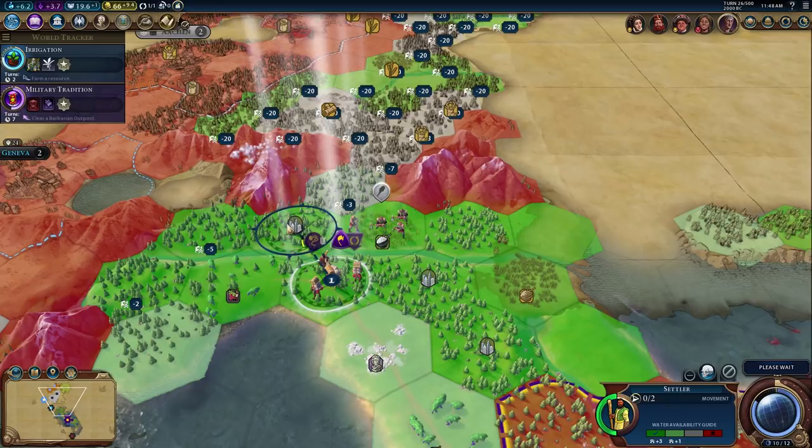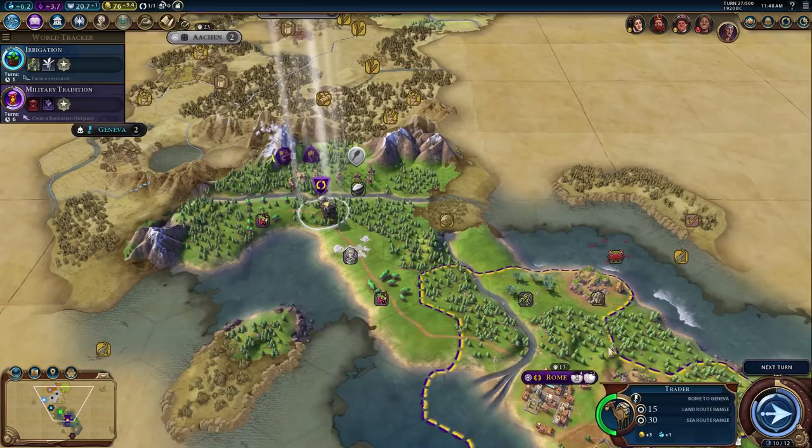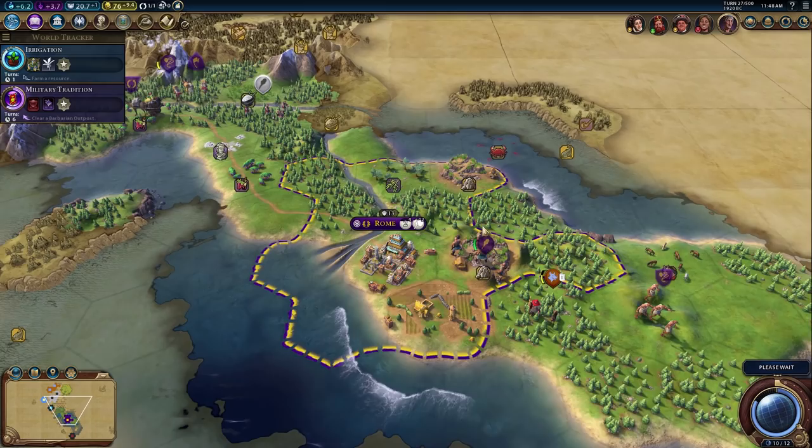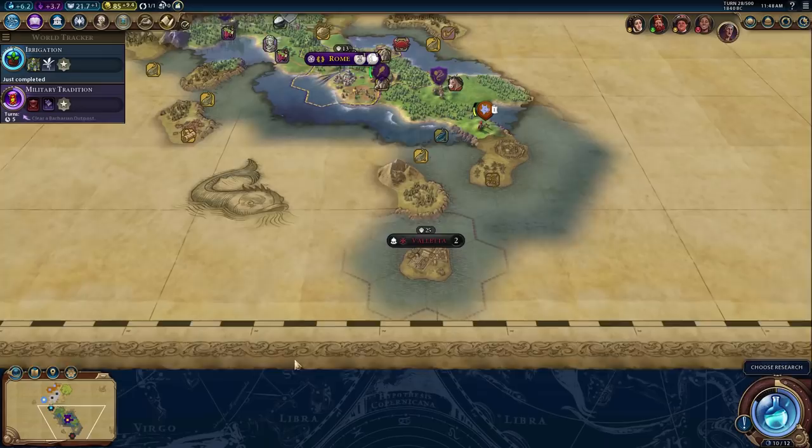We'll throw our second city down here. The trader will still have to cross water, which is a little unfortunate. Freaking units, get out of my continent — my little peninsula. Also worth noting: there's no Africa on this map. Though actually maybe there is an Africa on the southern edge that we just can't see yet.